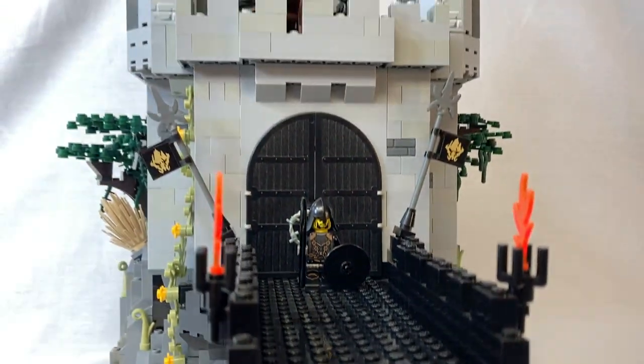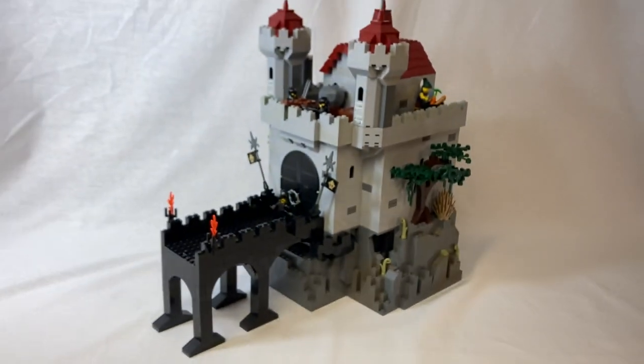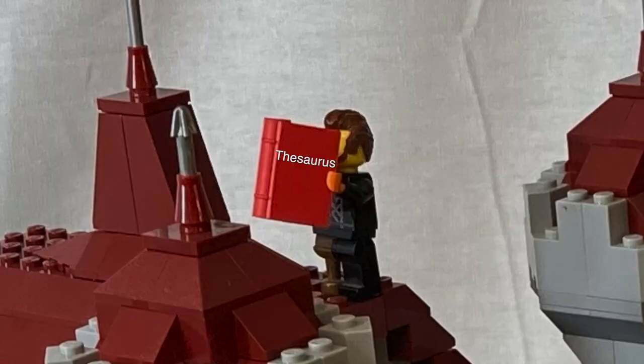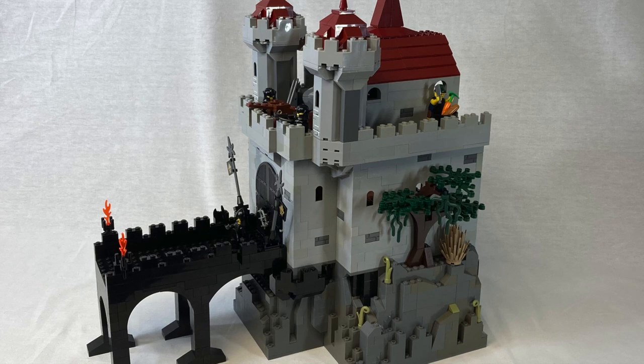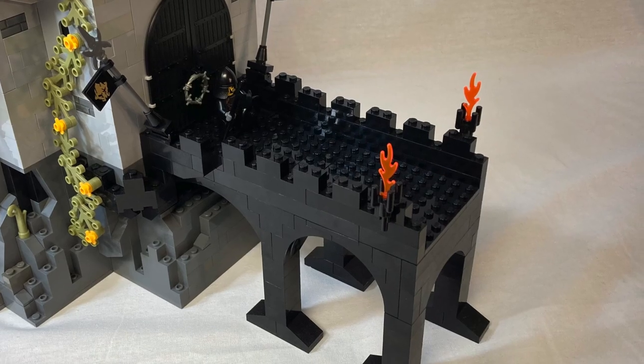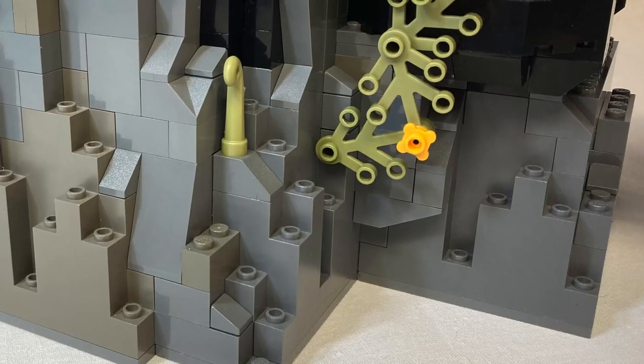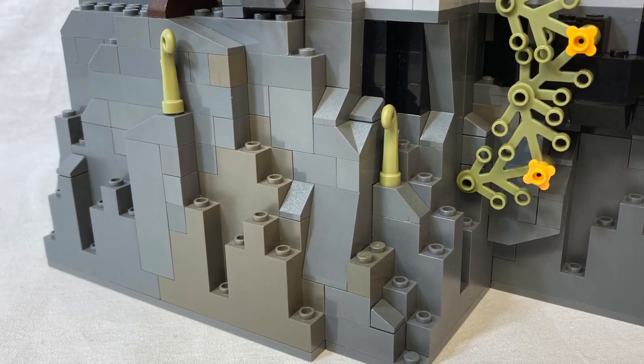For now, cast your eyes to the exterior of the castle. I went for a fairly traditional color scheme with light gray walls and dark red roofs, accented with a black bridge and foundation. All this custom rockwork, sculpted from a variety of different sized slopes, acts as a pretty solid base to the model.